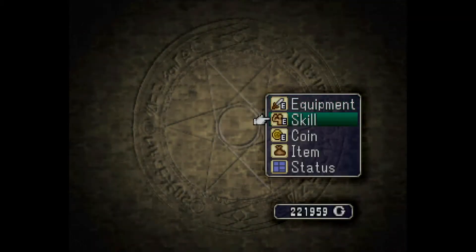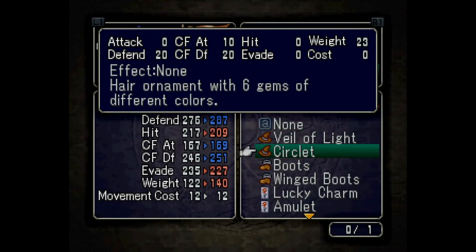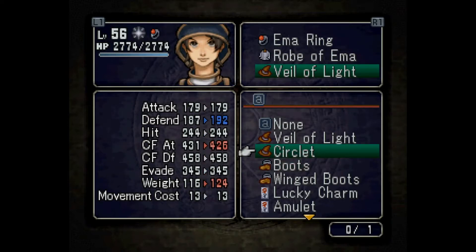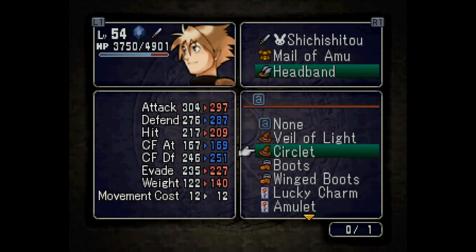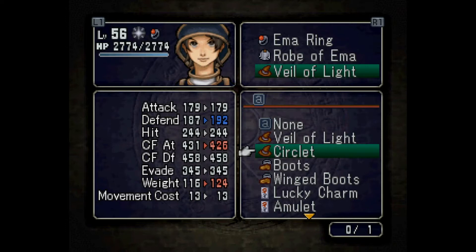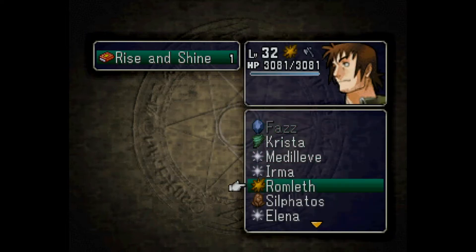We did get some equipment so let's check it out. We got a circlet — it's for hair ornaments with six gems of different colors, so defense goes up. I don't know if that's better than the Veil of Lights. I really don't like it — the physical defense boost isn't worth the drop to Coin Five attack and the increase in weight. We also got a bow, I think it's called the Dancing Bee, but we don't have anyone that wields a bow. The other thing we got is Rise and Shine — learn skills, Sleep Guard — really doesn't make a difference.